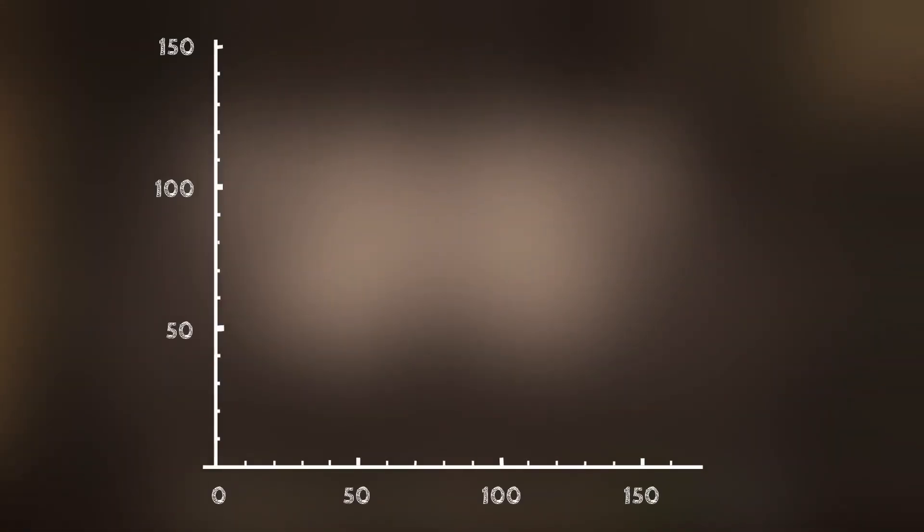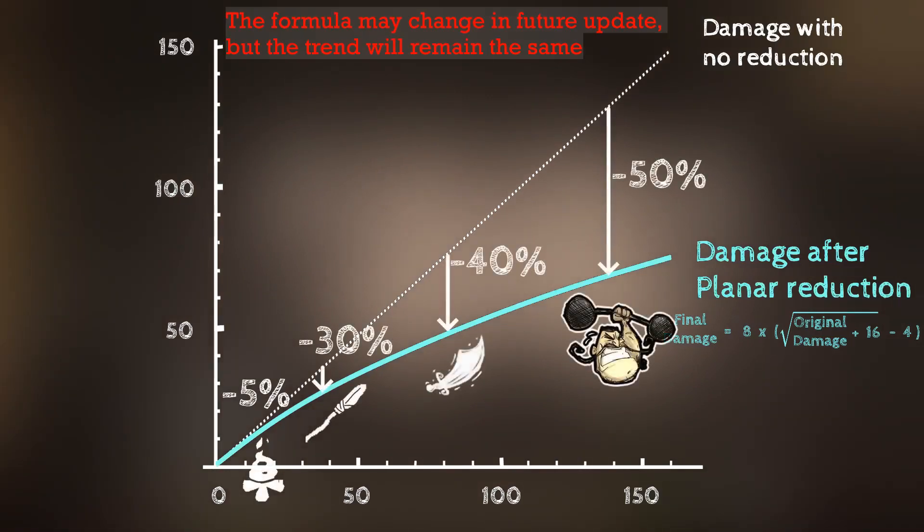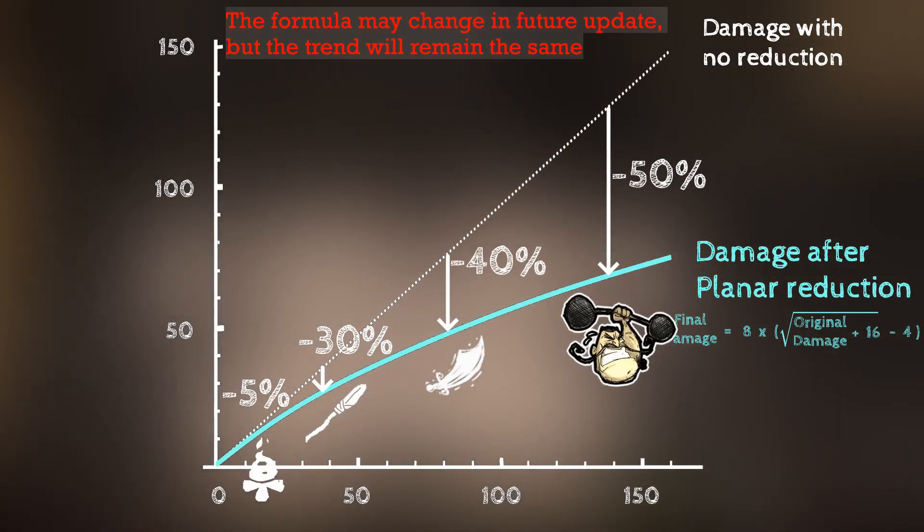Let's draw its graph. The graph shows that planar defense is very biased against strong weapons and strong characters. It reduces strong attacks by a huge portion, but reduces nearly none of a weak attack like fire damage.